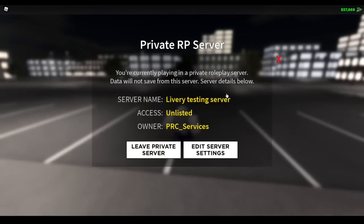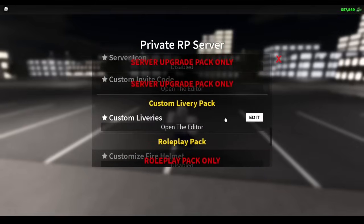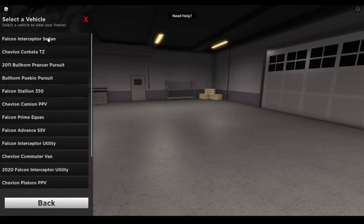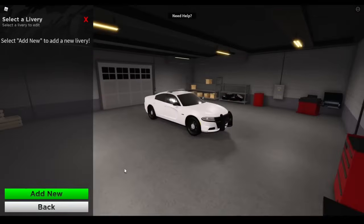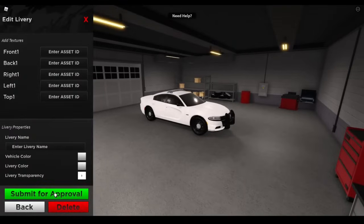Now in order to make a custom livery, spawn into your server, go to server settings, go to custom livery pack, hit edit, open the editor. You can also hit 'need help' at the top and center of the screen — it'll show you a list of different things that can help. Then select the team and the vehicle that you want to edit — we're going to edit the Bullhorn Prancer. Click add new. You'll need to go download our folder that has the custom livery templates. This can be found on our Discord at discord.gg/prc and it also can be found on our Twitter.